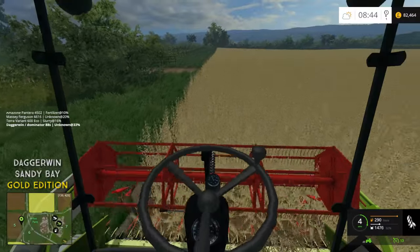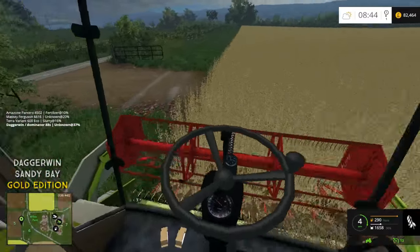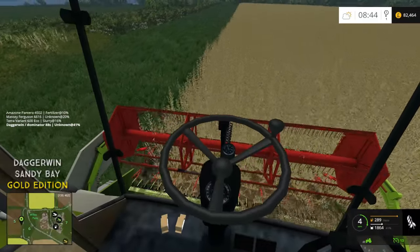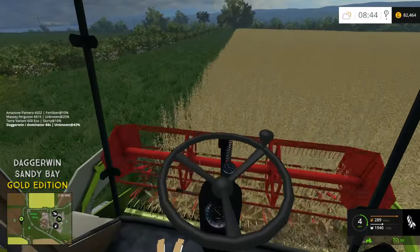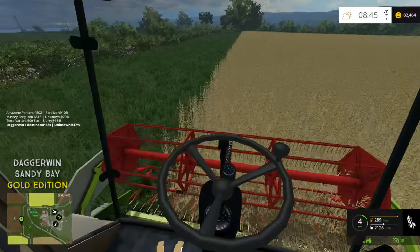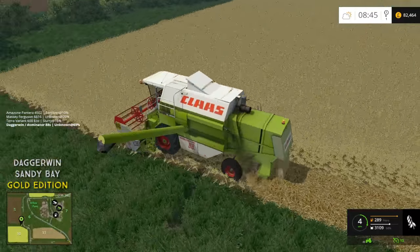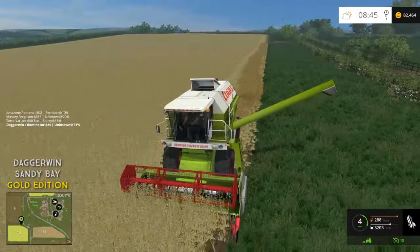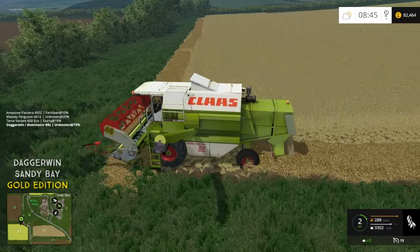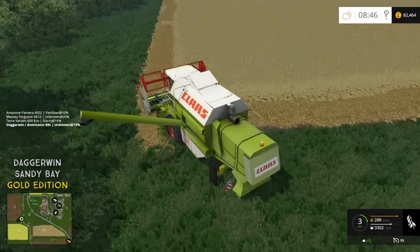I'm pretty sure I remember reading somewhere that it was just converted over but I'm not 100% sure. We're almost around the first time - it is going to take a long time just to do the small field, but it's all part of the fun using a smaller harvester. Now you may ask why am I actually putting this onto swath mode instead of just chopping it? Well I would quite like to have some oat straw - we do need some more bales and we can also sell them, so I think it is worth it.